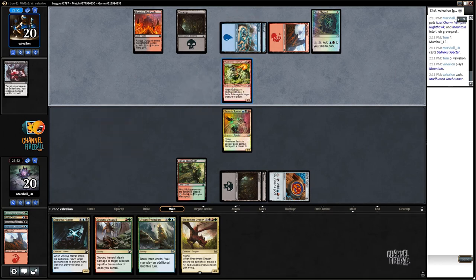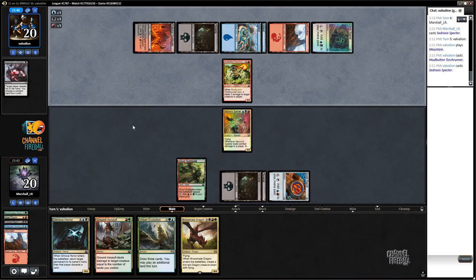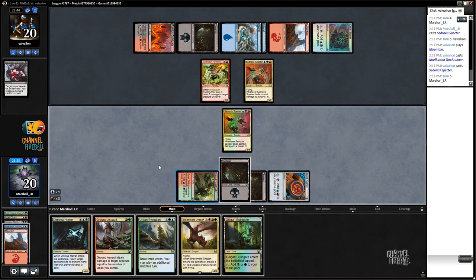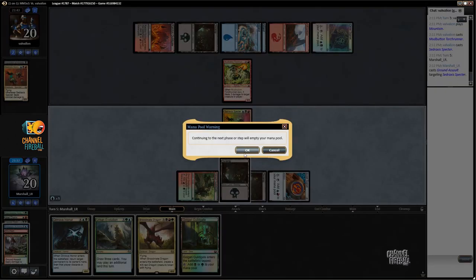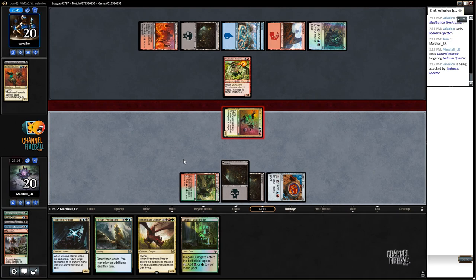The opponent has a lot more mana than us — Mudbutt and Torchrunner, then they're going to sac it somehow. They got their own Sadraxxus Spectre. I can just kill this — I think that makes sense. It's a little bit annoying because we have to discard something probably, but I get to hit them and get them down to just one card in hand, which is a pretty big game.